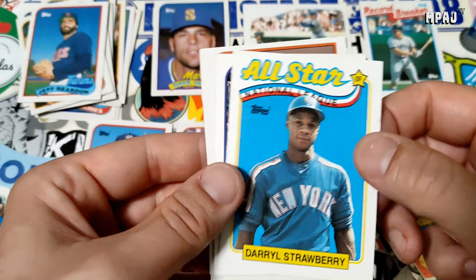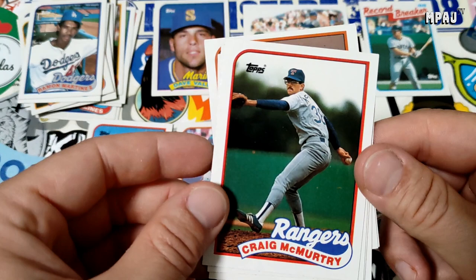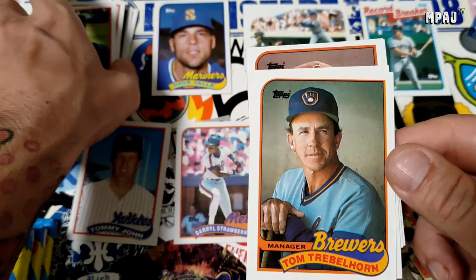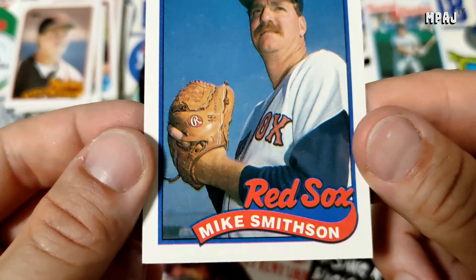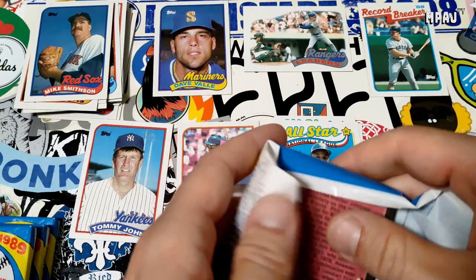Back to back we got Darryl Strawberry's All-Star card. We got Ramon Martinez, Craig McMurtry — looks scared. Gene Larkin. We got Tom Treblehorn, manager for the Blue Crew. Scott Garrelts, Mark Davis for the Padres, and Mike Smith for the Red Sox. There's this dude in Pensacola, Florida who used to make his own music videos — he's quite the meme guy, you kind of look like him.